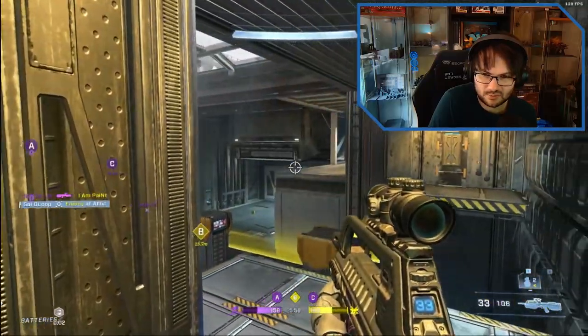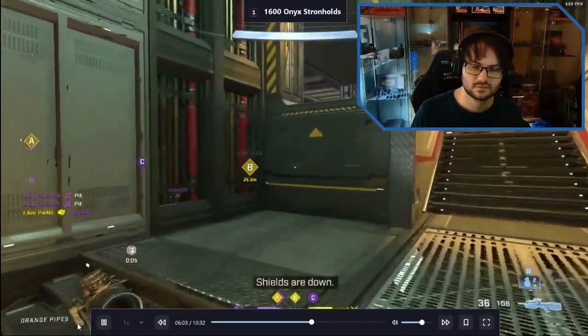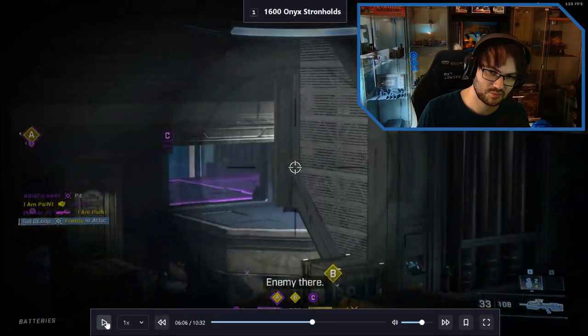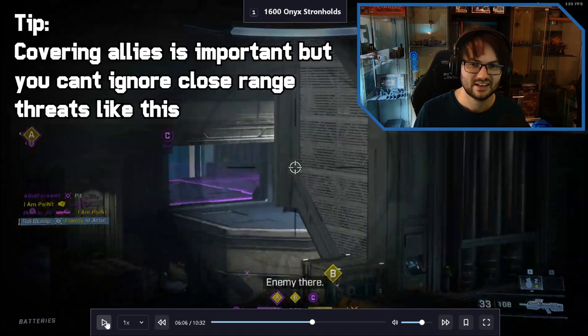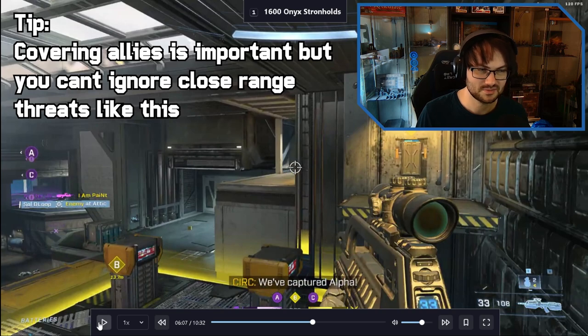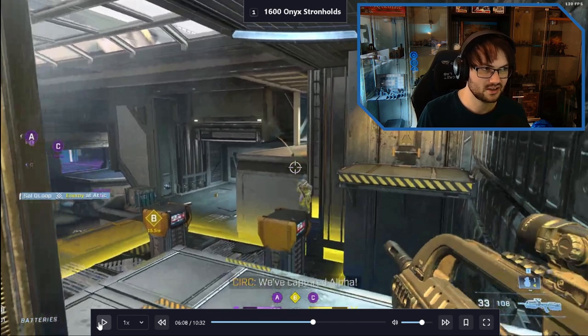Getting rid of that guy on glass is key - this is the person who must die. At this point in that fight we knew we were going to lose. We've announced our presence to that player and then just looked away. Throwing the nade there - even if the nade hits him and you're pinning him down - if he runs around the corner you're locked in an animation. And unluckily he did come around the corner when you threw the nade.